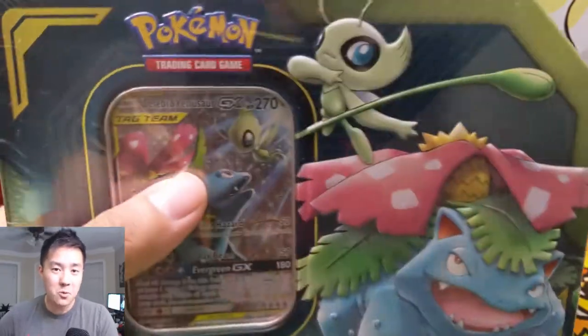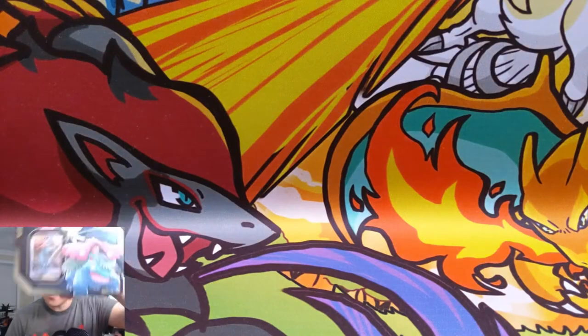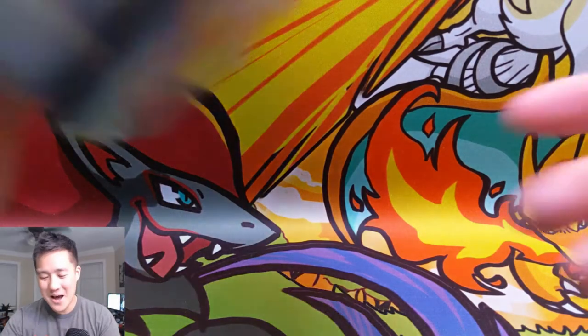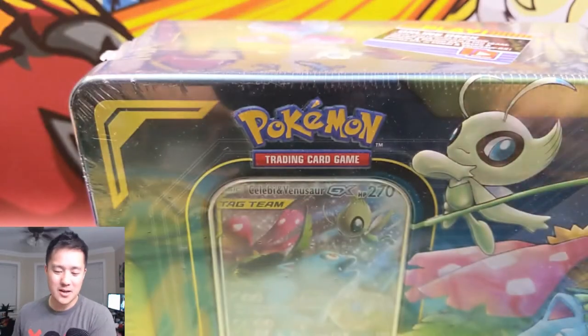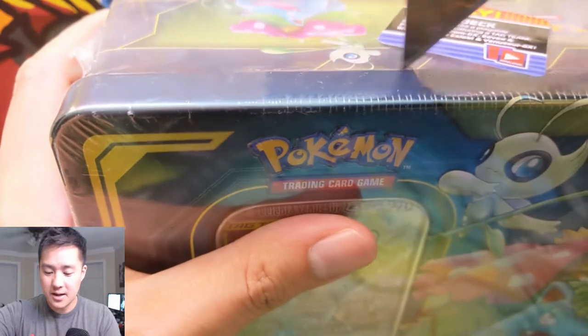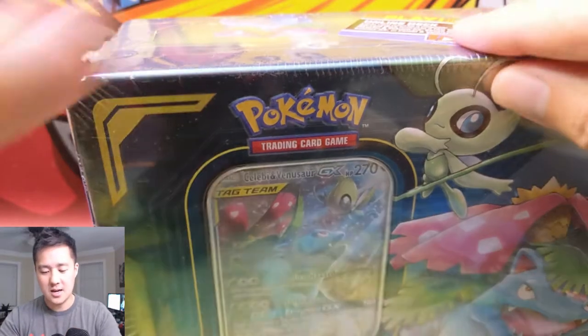What is up, my name is Wanatortle, and we're back with another Pokemon opening. We got another one of these Celebi Venusaur tins — I have no idea how many we've opened at this point. Not as good as a Pikachu one, but I do think Celebi Venusaur is more viable than the Eevee Snorlax, so happy to open up one of these.